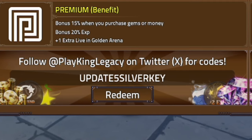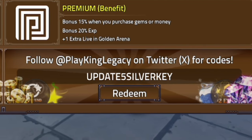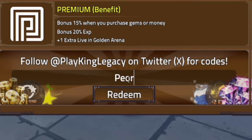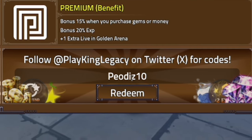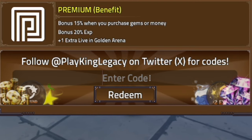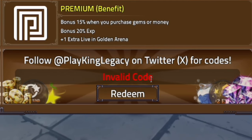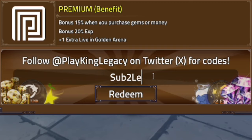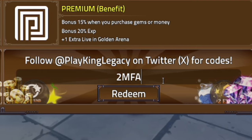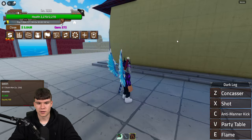The next code is 'peodrz10k' — P-E-O-D-R-Z-1-0-K. After that, redeem 'quickshutdown', then 'subtoleepungg' — S-U-B-T-O-L-E-E-P-U-N-G-G. Then try the code 'gomfave'. That one's still working, which is quite nice.